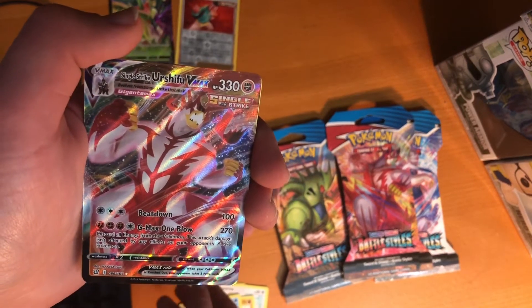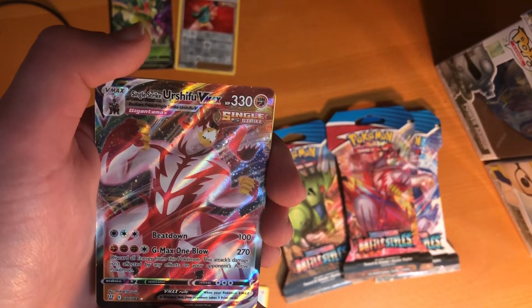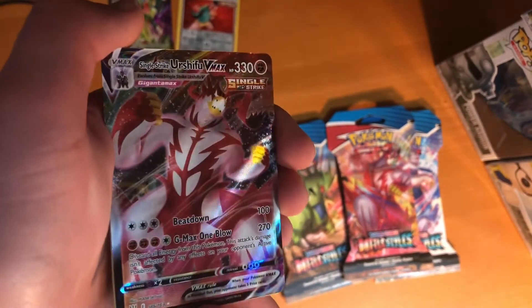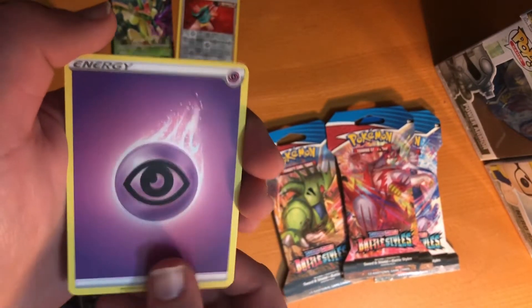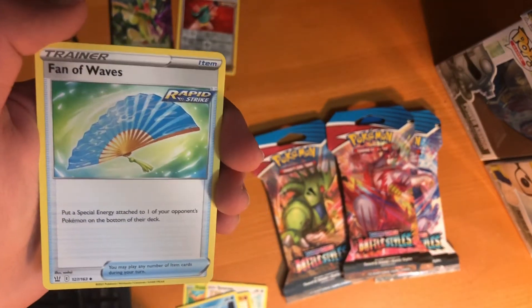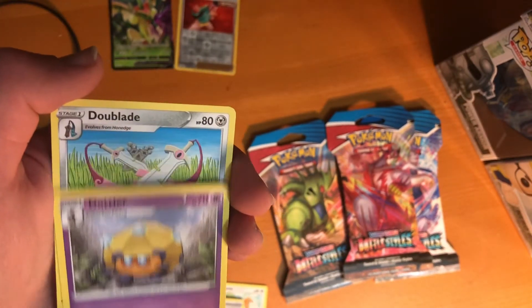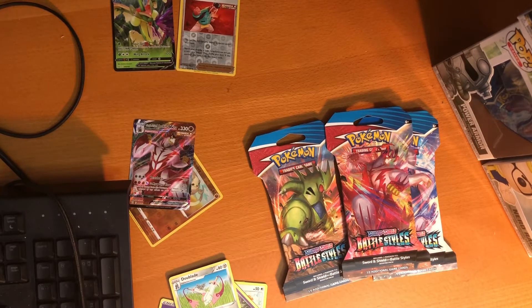Oh! Single Strike — or Urshifu V-Max, oh my gosh, look at that, that's awesome. We've gotten very lucky so far. We have a Psychic Type Energy, Fan of Waves, Rapid Strike, Dottler, and Double Aid.